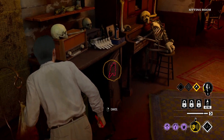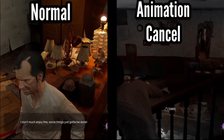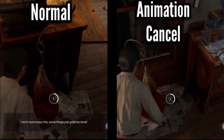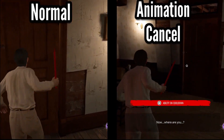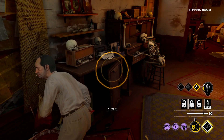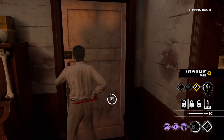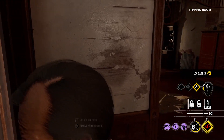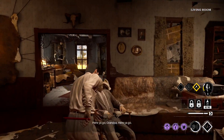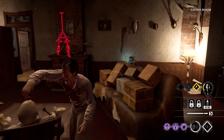Something that'll save you a few seconds is animation canceling when picking up blood bags — instead of waiting for your character to stand back up, use your ability and then instantly turn it back off so you can be on your way much quicker. There are probably more efficient routes, but it depends on the map. Sometimes I'll lock some doors while getting blood bags, other times I'll just get the blood bags and go right to grandpa and then worry about locking doors.